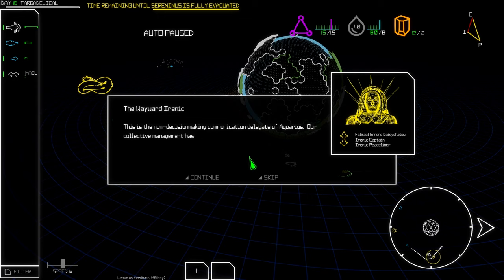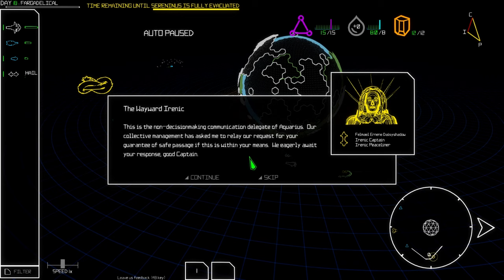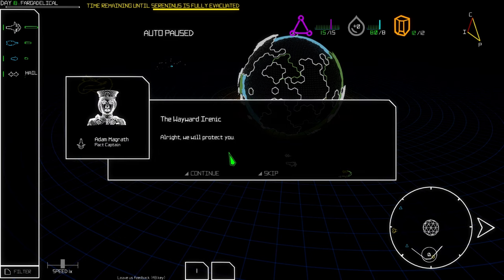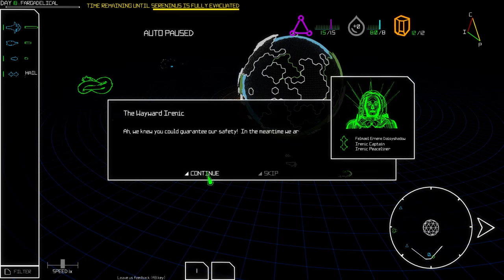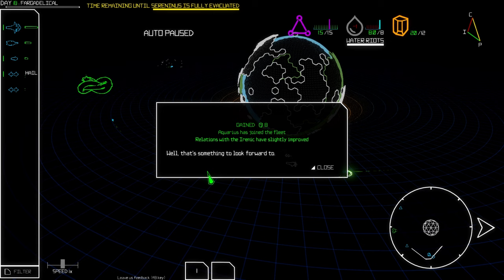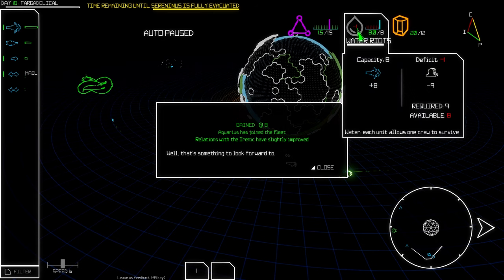'This is the non-decision-making communication delegate of Aquarius. Our collective management has asked me to relay our request for guarantee of safe passage.' Another escort — sure, we'll protect you. 'We are engaging our emergency discussion group to evaluate our options.' We got more ore — sweet!